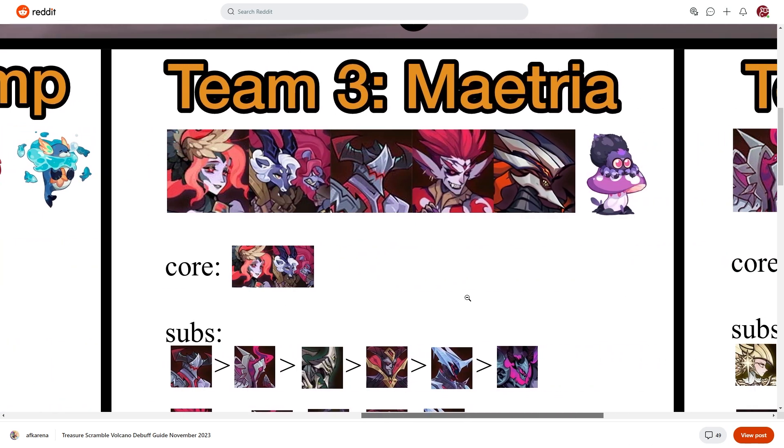Looking at Team 3, this is the Matria comp. As we've said before, there are a lot of scenarios where Matria is actually run by herself in different Curse Realm, treasure scramble, and Nightmare Corridor modes. But overall in PvP you can see it's all of them for the buffs — she actually provides through the SP effect double buffs. She gets the five hypo buffs, then gets an additional five hypo buffs at the start of battle, essentially giving double buffs.